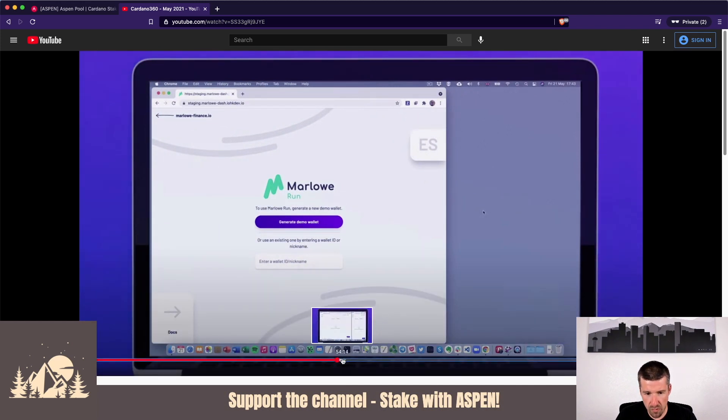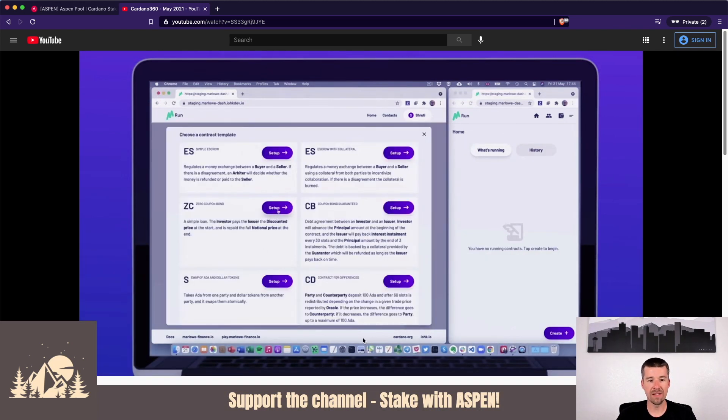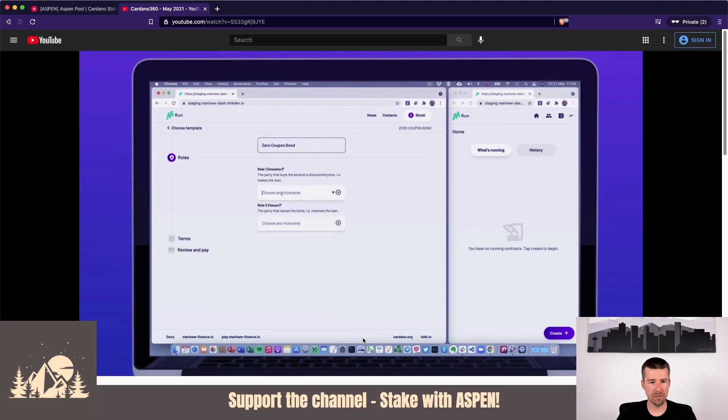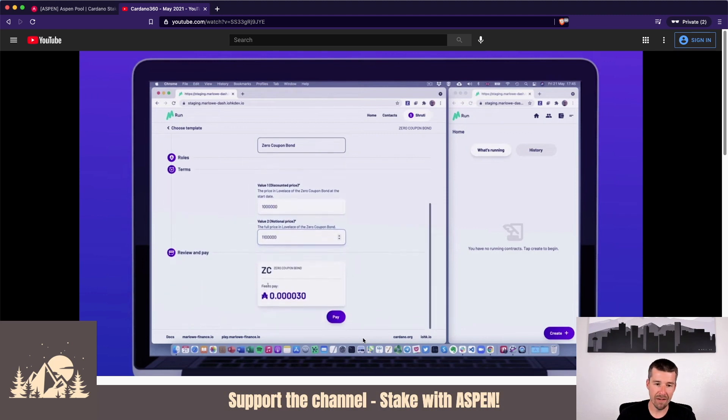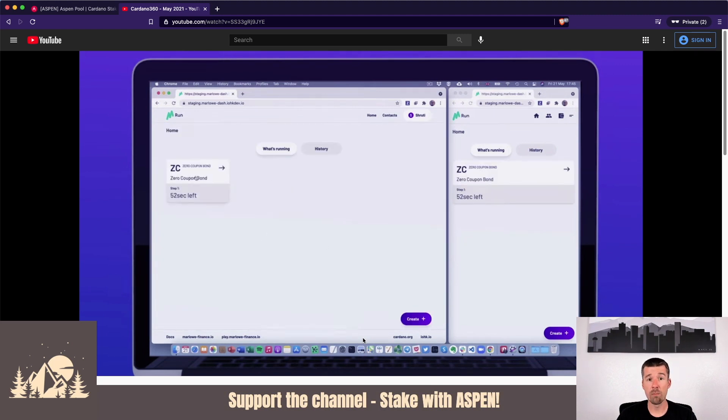Marlowe Run is a really simple way to put together smart contracts. They show some cool examples: one user on the left and another on the right. The user on the left, Shruti, is going to initiate a new smart contract called a zero coupon bond, lending Charles one ADA — written out in Lovelace to six digits. The right side, Charles, is going to pay back 1.1 ADA. With the loan terms set up, they hit the pay button, confirm the network transaction fee, and when they hit run it opens a new window to confirm and execute.